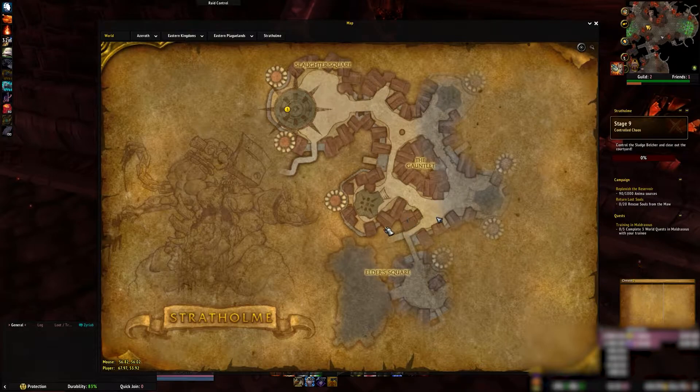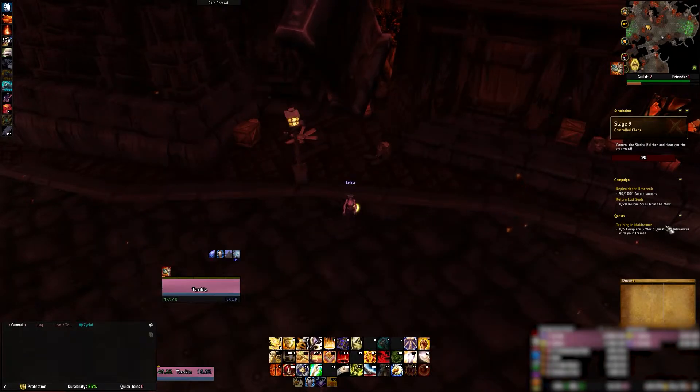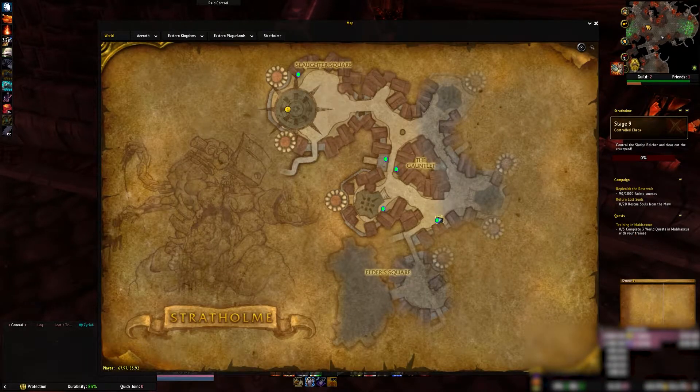A letter will randomly spawn in one of several locations. There's one here where I'm standing. There's another location here in this little section at 56.1, 50.52. The first coordinate was 68.1, 54.04.